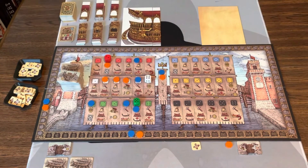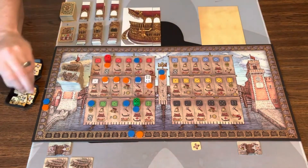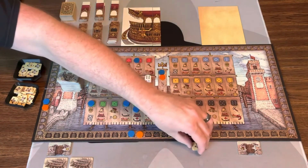Back to Orange for the last turn of the round. They're going to take another approval — coming to the approval space and getting a Doge approval. Now they have two approval tokens.